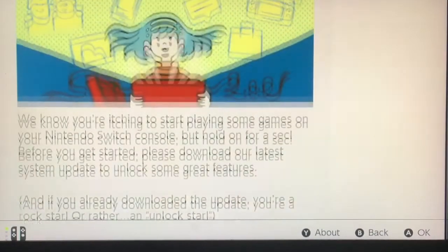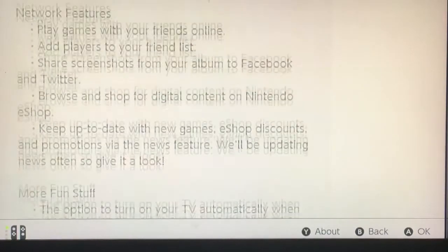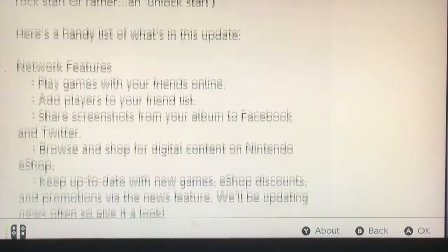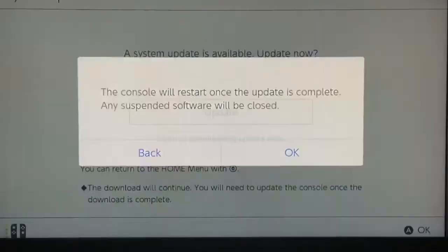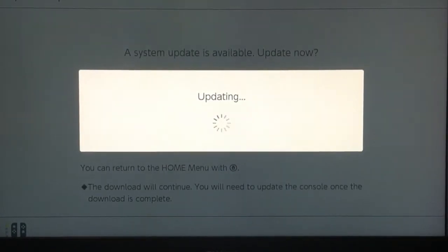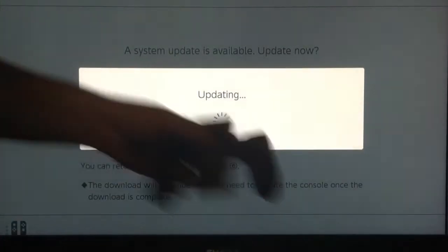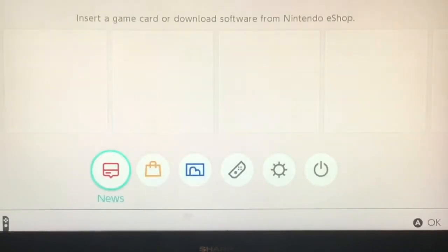Scroll down — what do we got cooking here? It shouldn't start playing some games. Downloadable update — well, where's the update? Just let me update. Play features online. Just update. Okay, updating. Alright guys, we're just gonna fast forward here until it's actually done updating. I think this is just to play online when that actually does start. Alright, so my system is up to date and it reset itself — there we go.